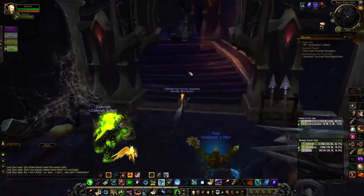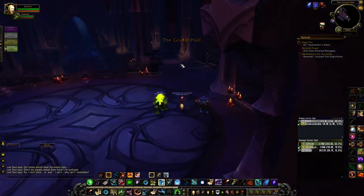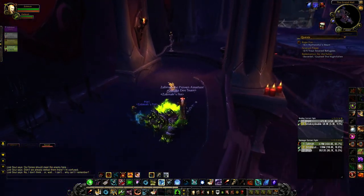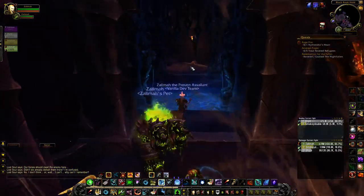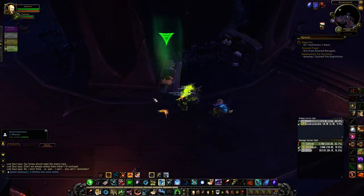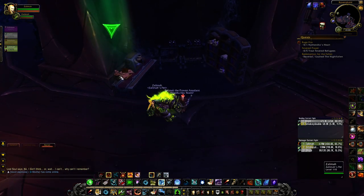Then you'll have to kill the second boss and make your way to the Wormtongue area. You're going to make your way up here, and the fourth page will be right here. This one is called the Singed Page, and it'll be right there on the edge of that desk.